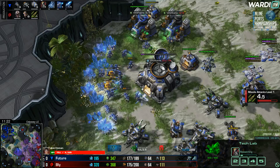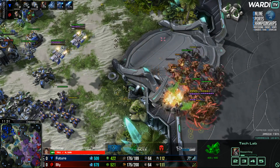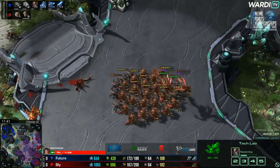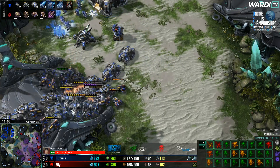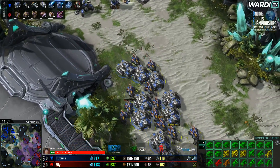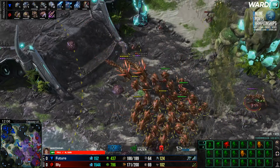Smart servos on the way up for Future, letting his hellions convert to hellbats a bit faster. Landing Vikings a bit faster too is an added effect. A nice abduct gets rid of a thor — the thors have been kept so safe up until now, but only so much you can do when Vipers are in play. Vikings actually get one of the kills on the Vipers; the second Viper very nearly goes down too. That's probably the end of Bly's push, at least for the Vipers. Future says it's time to unsie and move across the map at 175 supply.